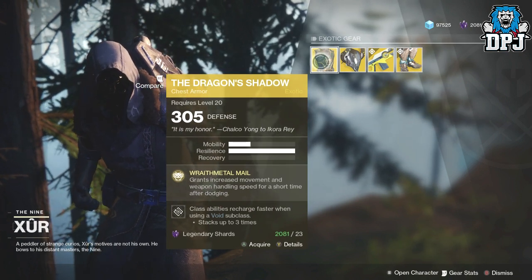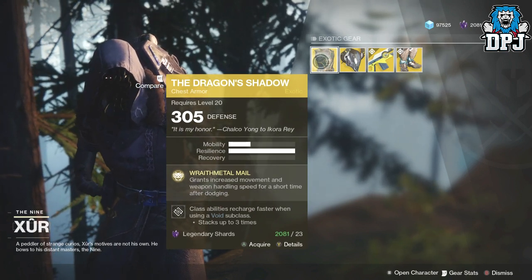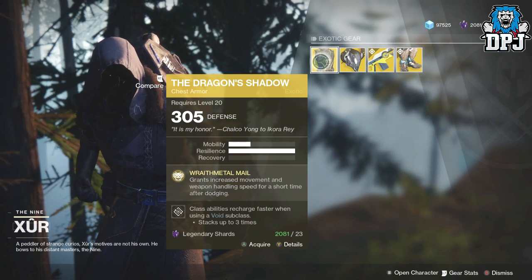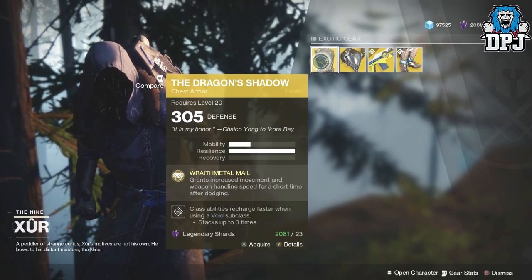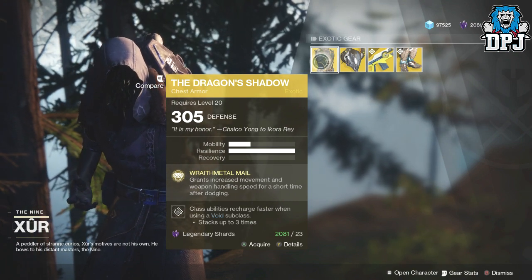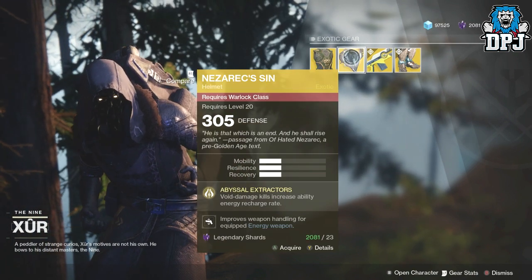We also have the Dragon Shadow — this is a chest piece for the Hunter, dropping at 305 power. It'll cost you 23 Legendary Shards. Rave Metal grants increased movement and weapon handling speed for a short time after dodging.